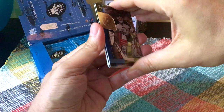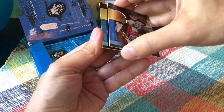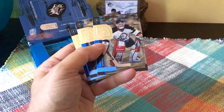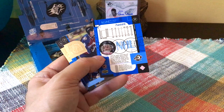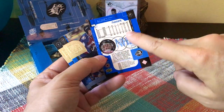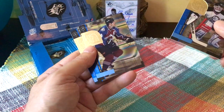We do have a Dominator to start us off. These are really glued together — okay, here we go. They're really really sticking. So we have a Dominik Hasek here. The backs of the cards look especially SPX — very dynamic, super geometric and flashy. These are just base cards as far as I can tell.